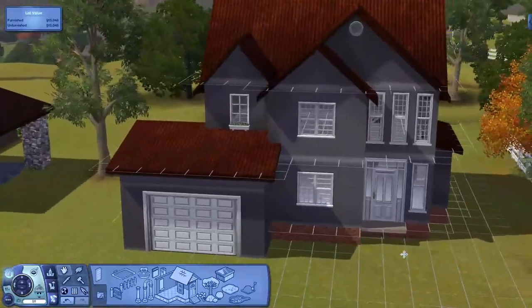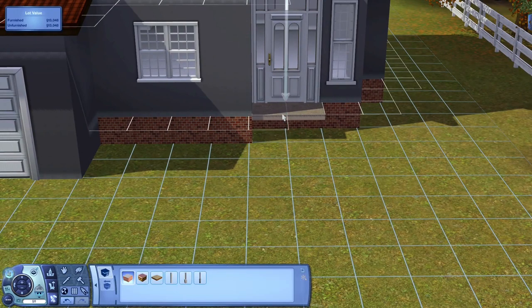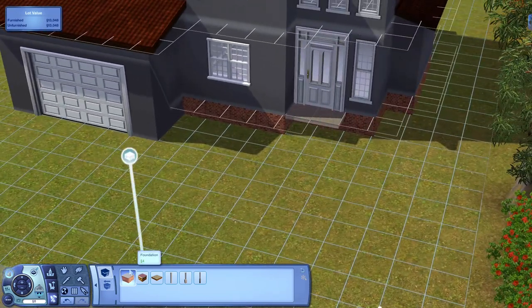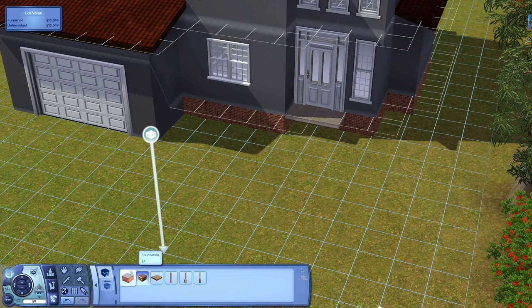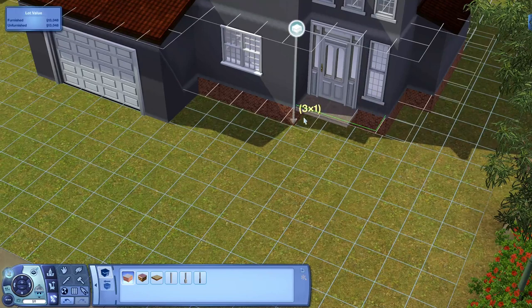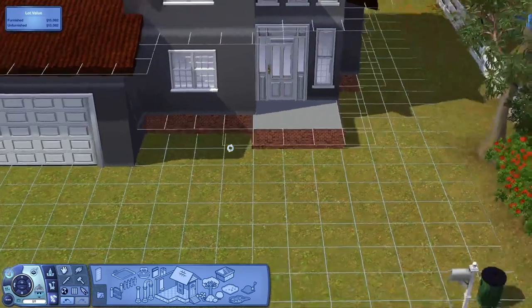I also want to put a little deck or front porch here. I don't like how a regular deck looks because you can't change the bottom of it, so I'm just going to click on Foundation again and extend it out by about two squares. After that we'll get some siding on first and then do up the deck.